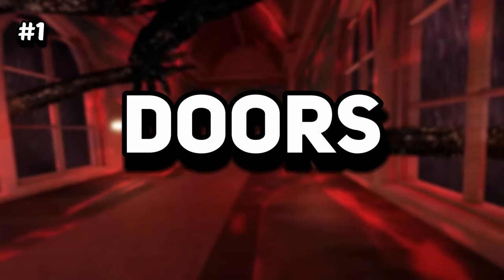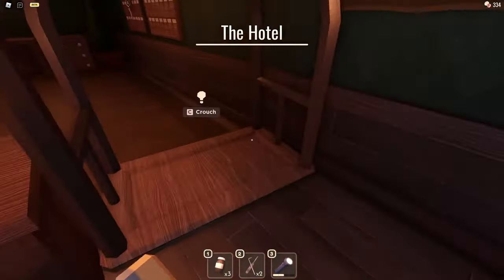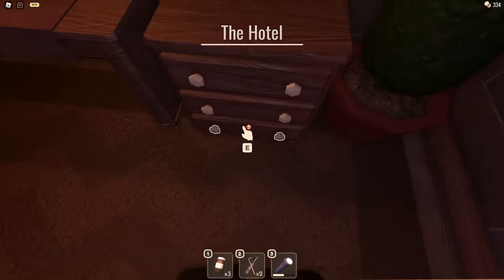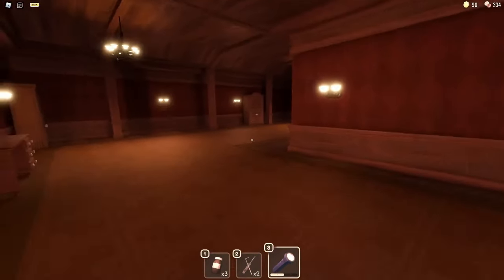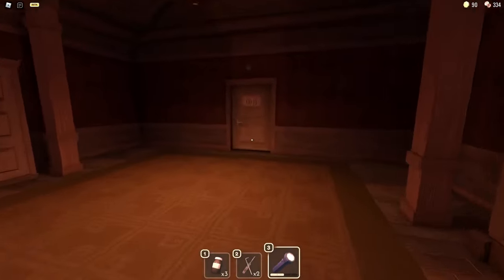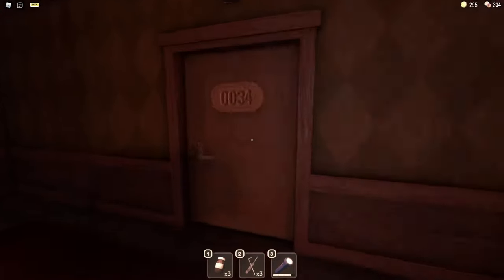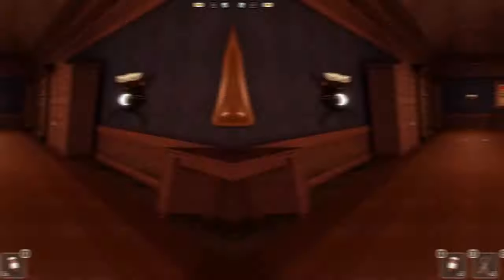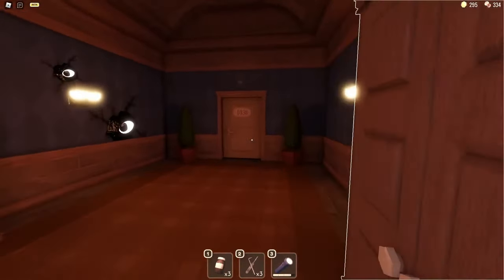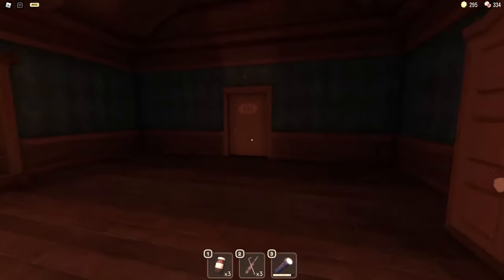Topping our Roblox horror games list, Doors combines mind-bending puzzles with intense survival horror in an intriguing hotel setting. Each elevator in the lobby leads to a new, carefully designed floor packed with puzzles and unique monsters, challenging players to think fast and act faster. The game excels in its ability to teach through each encounter, turning every failure into a lesson on surviving the horrors that lurk within. Additionally, players can use Doors codes to gain revives and boosts, adding a strategic layer to gameplay. Doors not only tests your puzzle-solving skills but also your ability to withstand and outsmart the terror, making it a standout in the Roblox horror game genre.